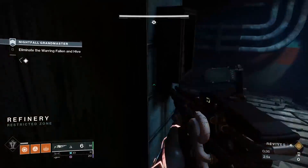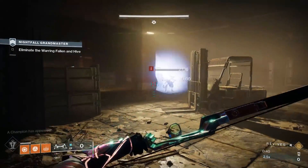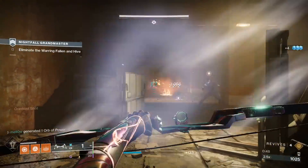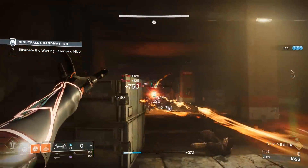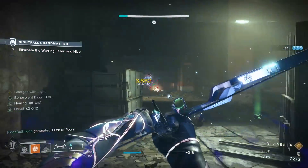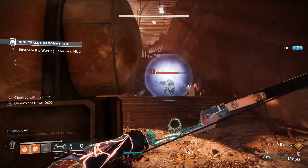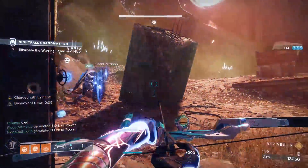In the next hallway you'll have a lot of mobs followed by your first barrier champion, and then a wizard fighting an overload. Once you've proceeded into this room, a group of thralls will float out of a doorway on the left of the room.